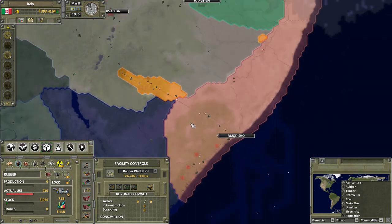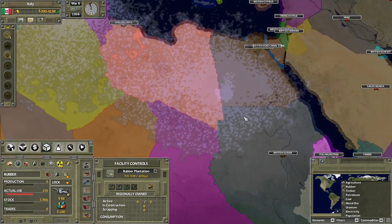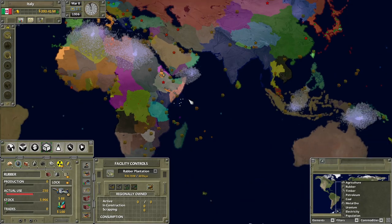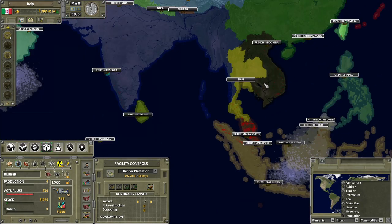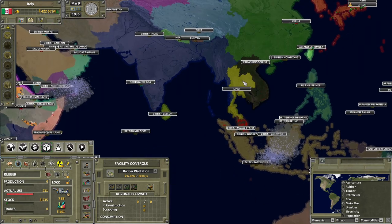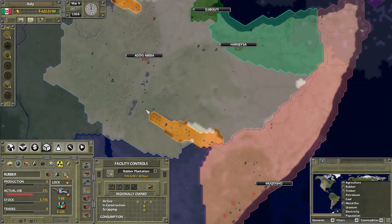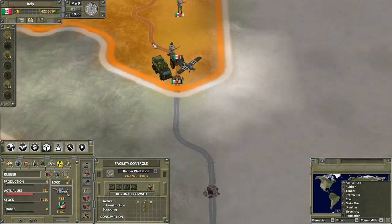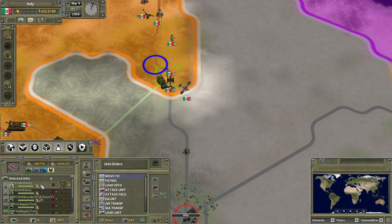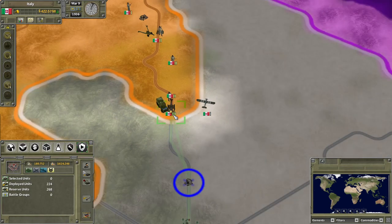Rubber's going to be an issue. There's some in one of my colonies, but very little. I'll take Britain - I'll take the Malayan states. You could also go for Siam, and Indochina later. You have the rubber market in your hands, and we place our trust in you. Yes, I will take it. You are the rubber one. We have progressed - we have taken one village. I know we're moving really slowly but I still have to set everything up.